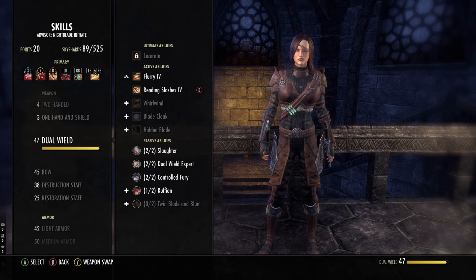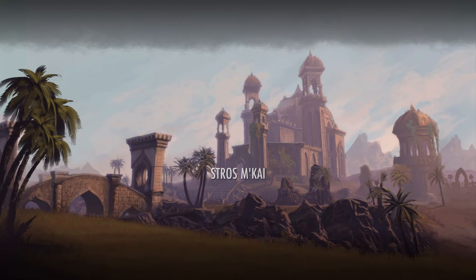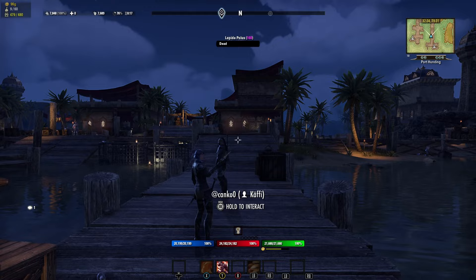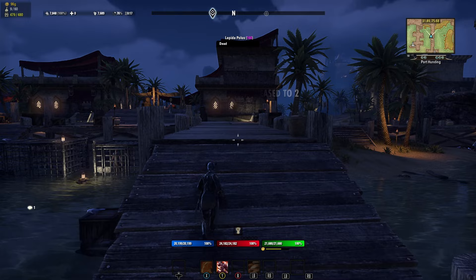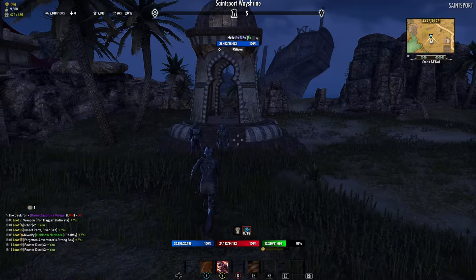Later on, if you want, you can reallocate your skill points and your attributes by spending some in-game gold, so experiment and play as you like. The main aim is just to have fun and learn the game bit by bit by experiencing it. When you finish the tutorial, you'll be thrown straight into the open world. The game is pretty much open to you at this point. You can pick a direction and just start running — quests are everywhere. Where you level is up to you. You'll gain experience from almost everything you do, from discovering places, completing quests, and slaying enemies.